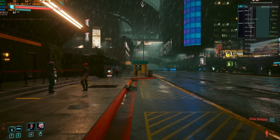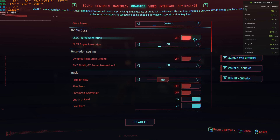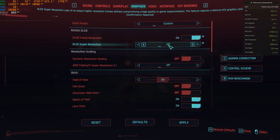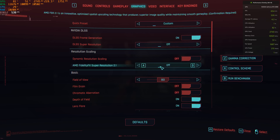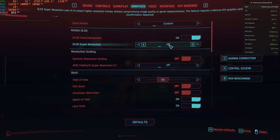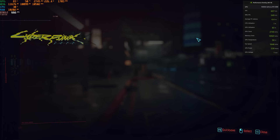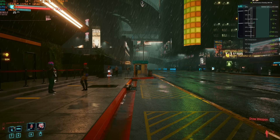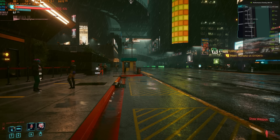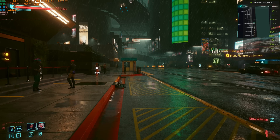DLSS 3 frame generation — this is why I don't like it compared in bar graphs. I think it's a good thing, but it's going to be a little bit weird. When I turn this on, it automatically kicks on super resolution as well, but you can control that independently. Super resolution is where it decreases the game's render resolution and then tries to upscale it using its machine learning trained algorithm — that's the DLSS 2 you're used to. Frame generation can work independently of that and does a whole different thing. Frame generation holds back showing you an actual frame in order to insert an AI-generated frame.